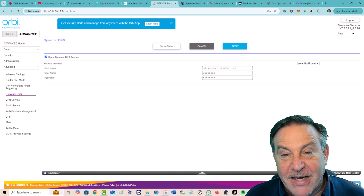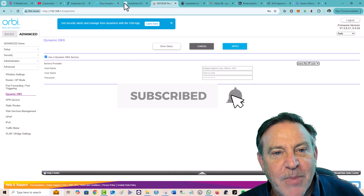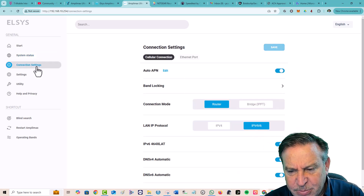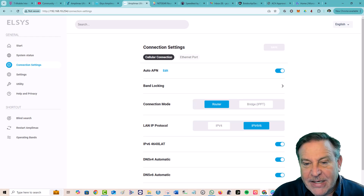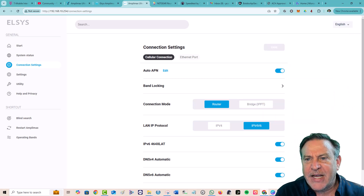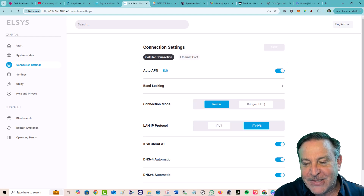That same fix implemented here with 5G NSA has worked beautifully. In my other video I talk about the need to be in bridge mode, but I'm actually in router mode — because I wanted to test different things — and Plex continues to work in router mode. It seems like the DDNS fix has fixed everything; when I turned it off I lost my Plex, so it does seem to be the missing link.